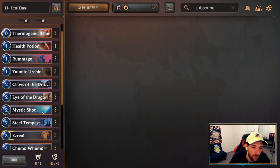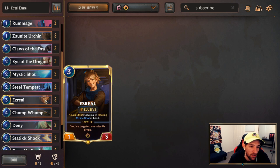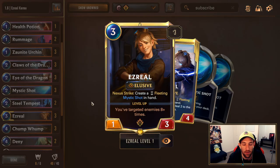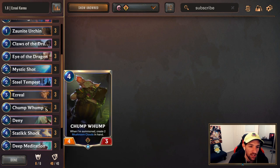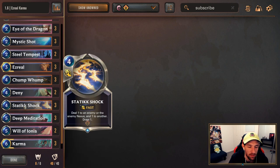Eye of the Dragon provides a lot of value. Mystic Shot will help you against aggro decks too, so make sure to keep that. And Steel Tempest — I think it would still be a good keep all around. Don't keep Ezreal — it's not going to help you much, unless you're going up against aggro, then you can keep it alongside some early game, and don't be afraid to tackle the board with Ezreal and trade into stuff. Chompomp is probably not the best keep — probably keep it against midrange if you're curving out. Outside of that, probably don't keep any high-cost cards. Don't keep Deny or Static Shock.